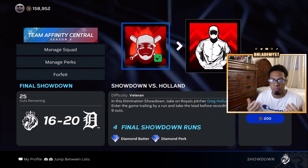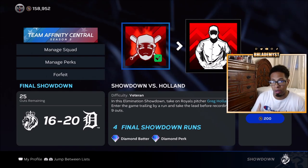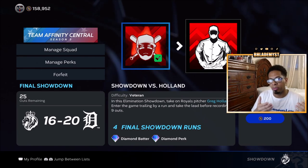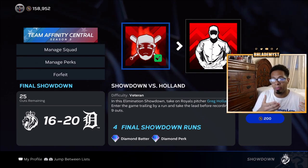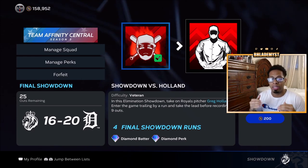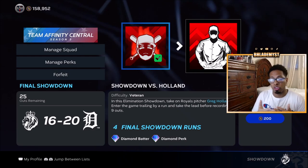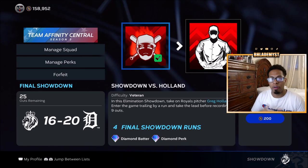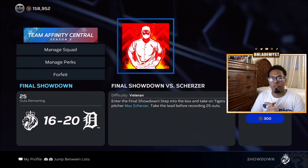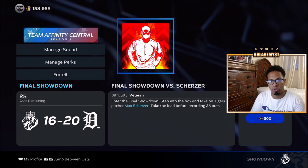We are playing at Kauffman Stadium, which is a pitcher-friendly park, so if you are not the best hitter you might want to skip this one similar to the Bob Gibson moment. If you skip it, you might be trailing something like 12 to 20, but every hit you should be able to move the runner over to third and then drive them in with a sacrifice fly until the game is within four runs. And then you will face Max Scherzer as your final boss inside of the Central team affinity.